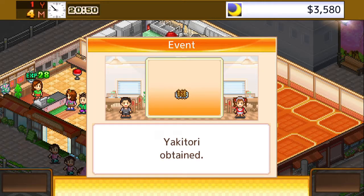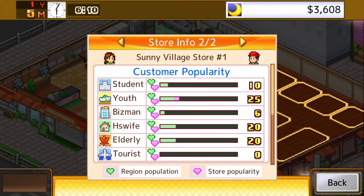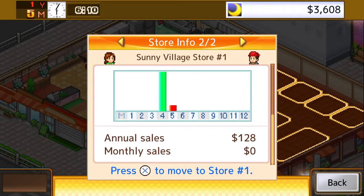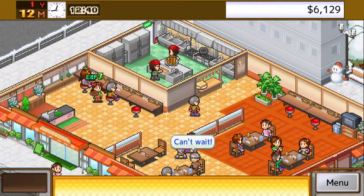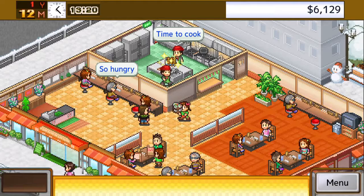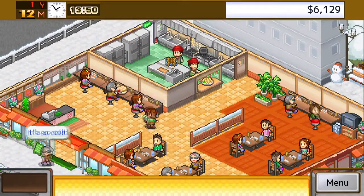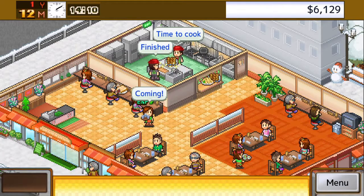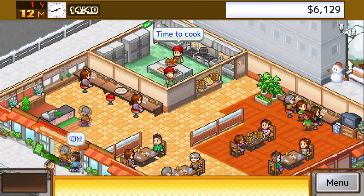Cafeteria Nipponica is what I would class as an almost Facebook-style game in the way it's designed to be very light touch with what you do. You're relatively hands-off with how the game plays, yet it's still quite engrossing because you're always chasing better stats and more money as you go through, reaching the end point and continuing on for fun beyond that.